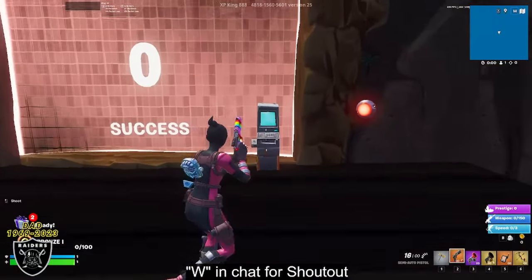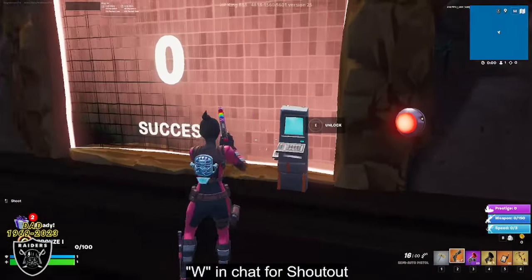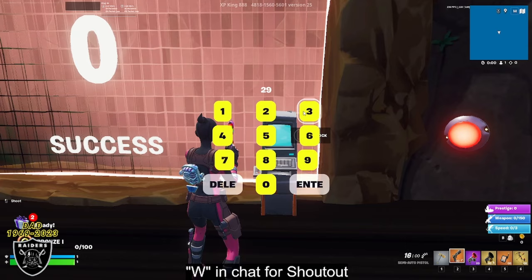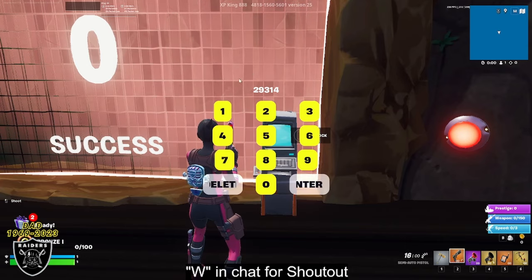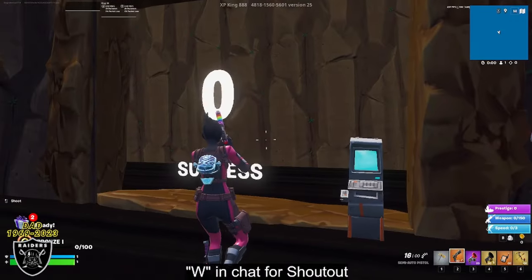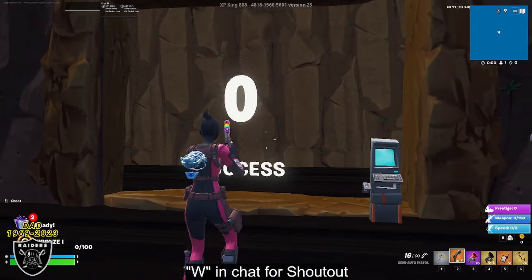Once the timer expires, go ahead and walk up to either computer — it's the same code for both sides. Press unlock, and then enter the code 29314. As soon as you type in 29314 and press enter, that is going to unlock the door so you can walk through the portal and start getting some free XP.